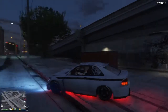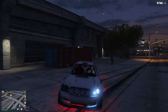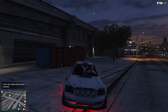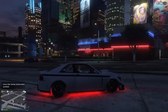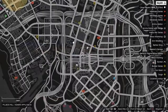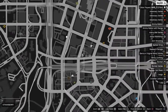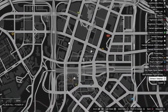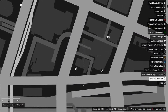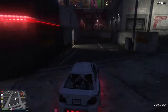Coming in at number one — this is our favorite, favorite, favorite drift spot on the map. It's actually at Premium Deluxe Motorsport, or as some people call it, Simeon's. Benny's is right there, and that was number two just there. This is the alleyway that we drift around. It may not look like a great alleyway to drift around, but it actually is.